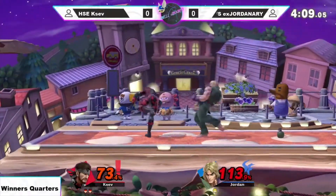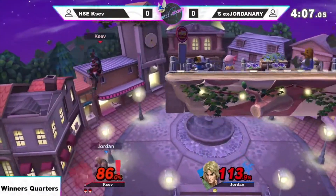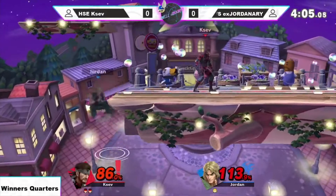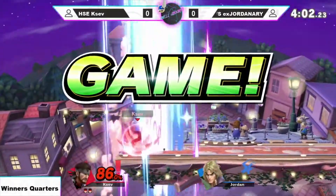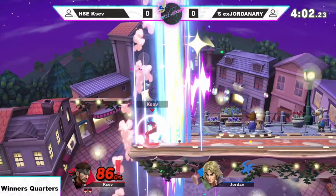Jordan, I'm going to have to be really careful here as the percents are climbing. This is prime up-kill percent. We saw Ksev throw it out once, and there we go — getting the Tomahawk into up-tilt to take that game.